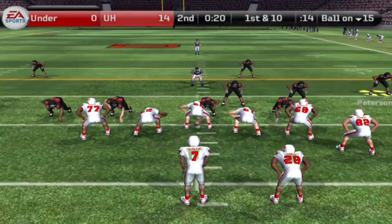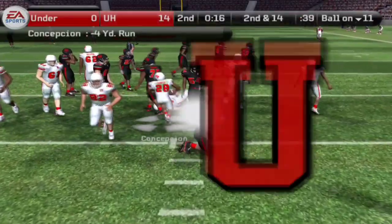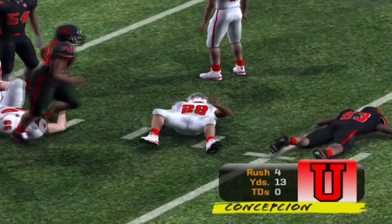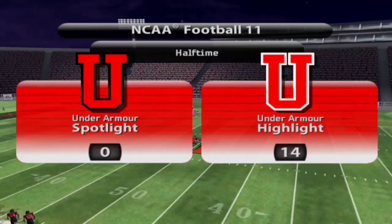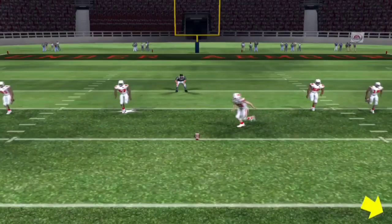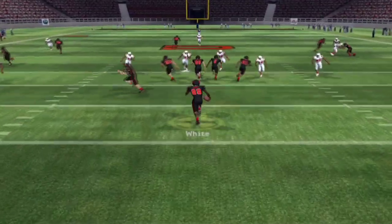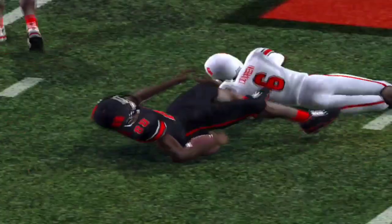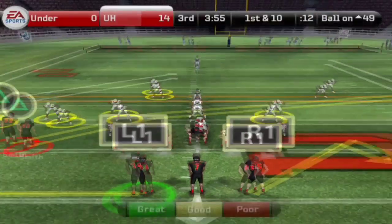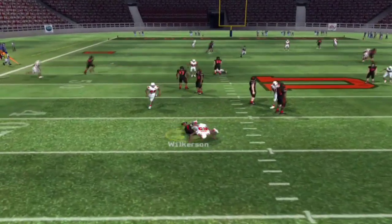They've got good defense on Outlaw, been able to shut down the running game, and Jakari Peterson on that right side of the field has been a playmaker — totally shutting down the opposing receiver. Nothing open. Big hit as well — it is just a crazy blowout at this point. 14 to nothing. Under Armour Highlight versus Under Armour Spotlight. Let's kick off the second quarter. Here comes White with good blocking out in front, got space, one man to beat — but he's not going to get past that second level of the special teams unit.